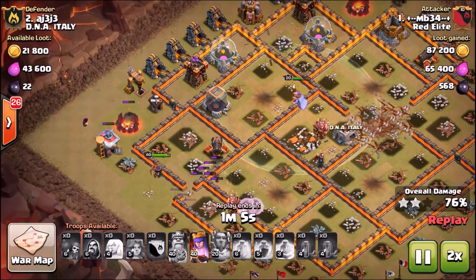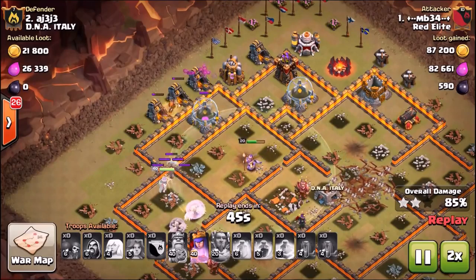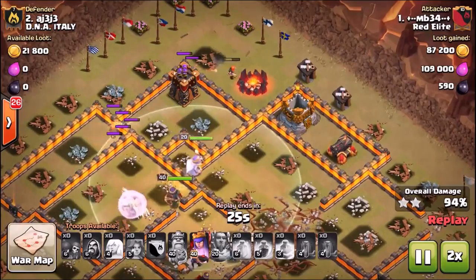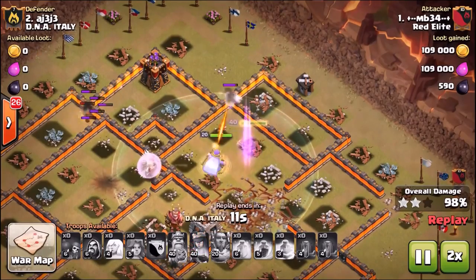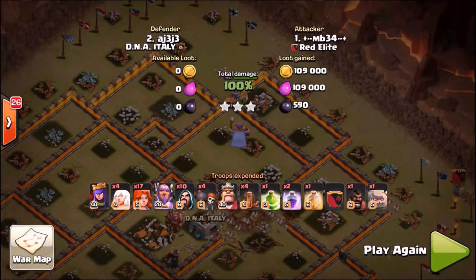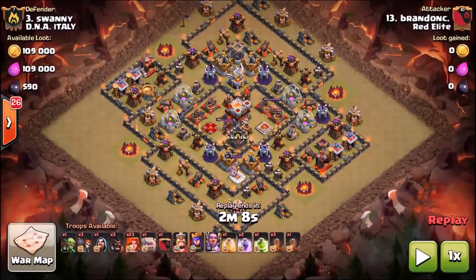At this point in the raid there's plenty of time left and quite a few units — at 80% — and MB must be feeling really good because he has a few Valkyries left, the Grand Warden, and the healers on the Queen with the Queen's ability still to use, and over a minute left. The attack is such a fast-moving attack, especially when you go right into that mass Valk portion without a long standalone Queen Walk first. Very nice three-star here by MB. I love the idea of starting the Queen Walk around the same time as the main attack, if you can create a pathing for the Queen that protects her throughout her entire walk.